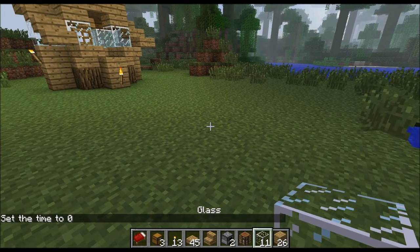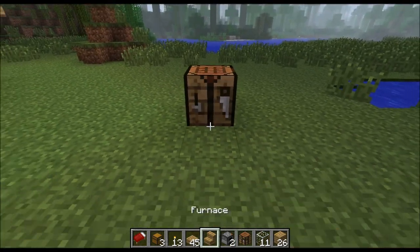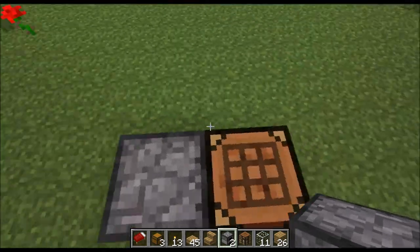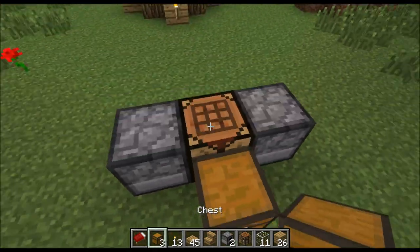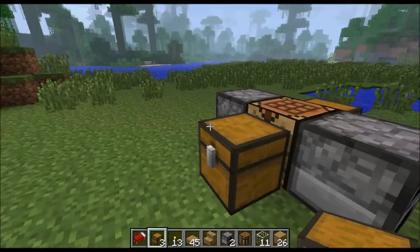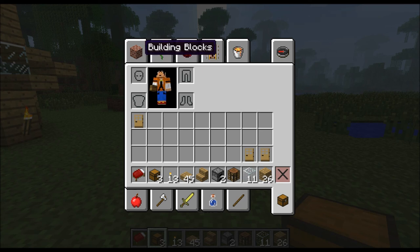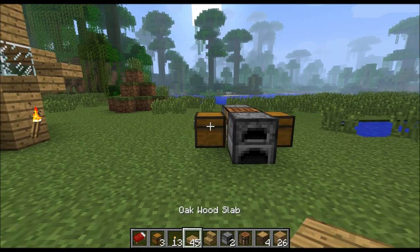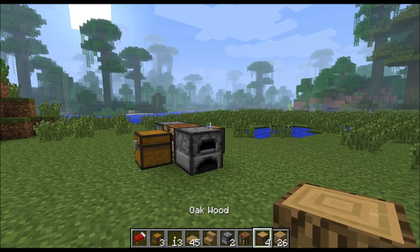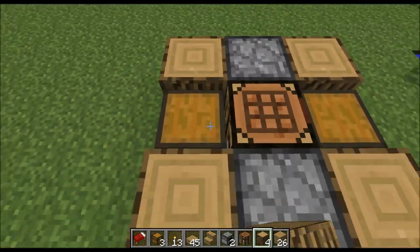To start off, you're going to take your crafting table and set it down, furnace in front, chest in the back, and another chest on the other side. Now take four logs of any kind — you don't have to use logs, it just looks cool.